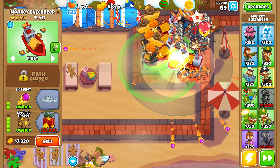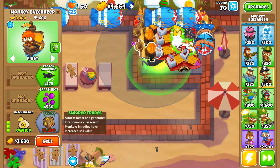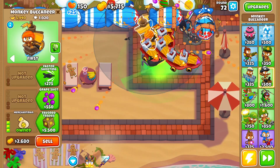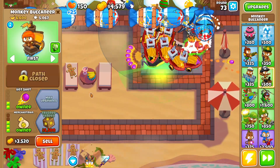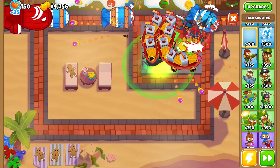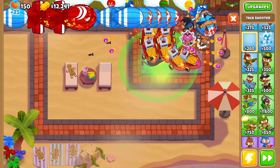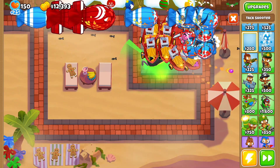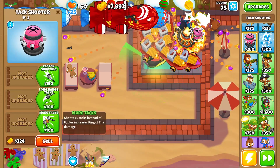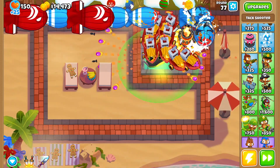I should probably upgrade a couple more merchantmen to Grape Shots and Hot Shots since we're dealing with more lead bloons. Let's also grab another Favorable Trades. The Monkey Sub with Plutonium Reactor was definitely a really good idea — it's working out so well. Let me remove the Overdrive to get a better position on this Tack Shooter, then upgrade it to Ring of Fire, and place one more Tack here with an Overdrive.